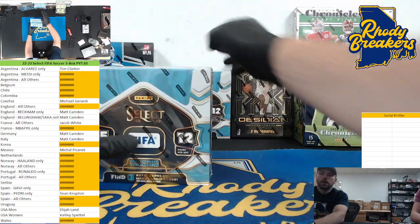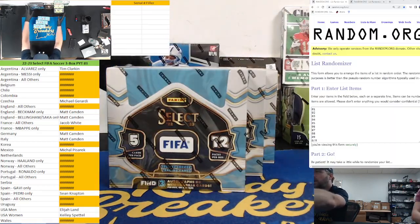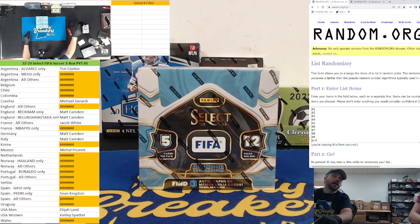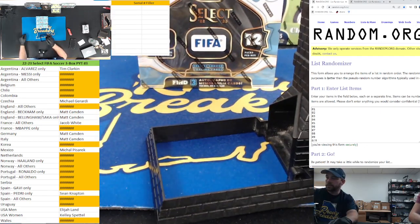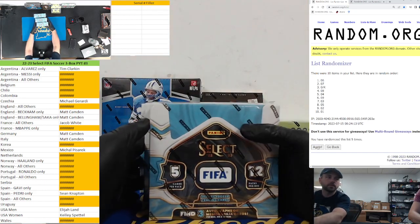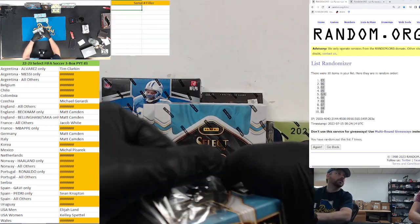Alright crew, here we go - we've got one, two, three boxes of Select FIFA. This stuff is pretty wild, all low-number stuff. For numbered cards 99 or less, we have a filler - it is a huge filler. Everything in orange, some player spots, some team spots. There's the dice, lucky number seven. Good luck - here's Select FIFA, three boxes, we get the packs out with box one.